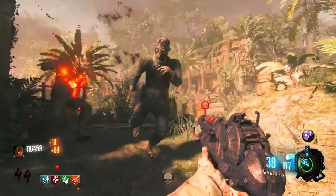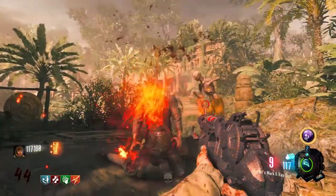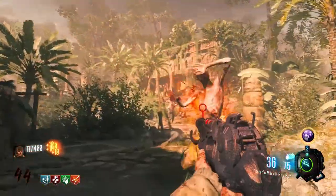Shangri-La is a very difficult map. It's very hard to train — there's no kind of training spots or camping spots on this map. So it can be very, very difficult for people to get to high rounds on.